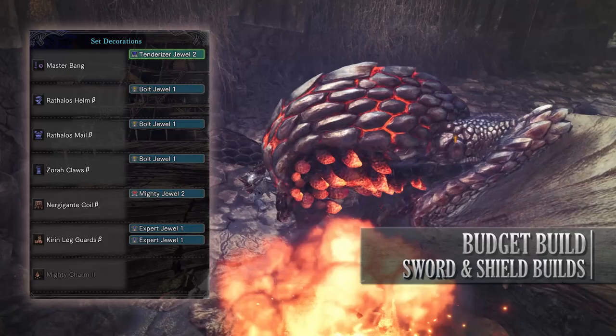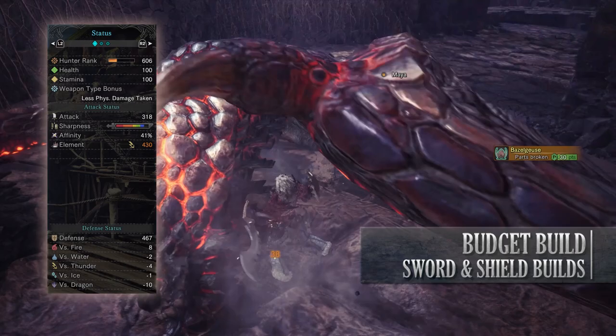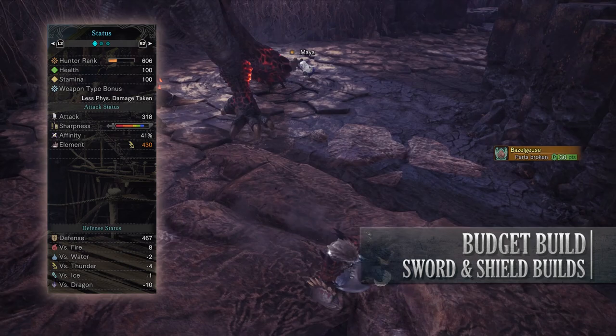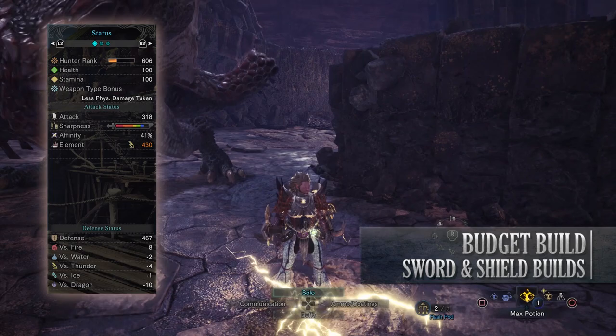Now if you've done what I've done here you should have a build with 100 health, 100 stamina, 318 attack, blue sharpness — unfortunately we can't get this to white. You'll have 41% affinity so long as you have maximum stamina; with the augmentation it would be 51% but overall you should have 100% affinity going for weak points. You'll have a maxed out 430 thunder rating with strong defense against fire but you're fairly weak to dragon.